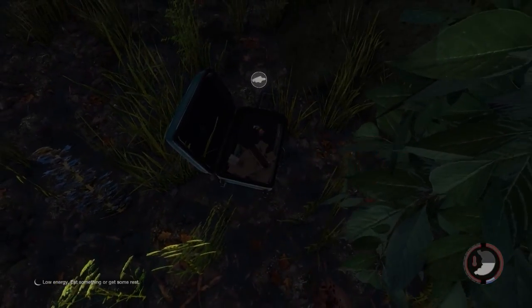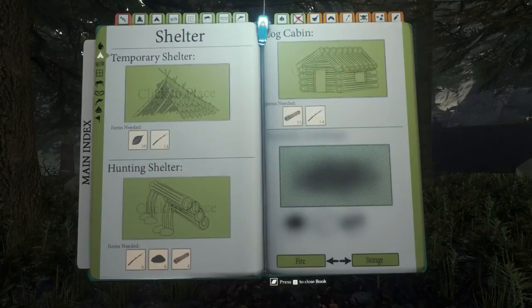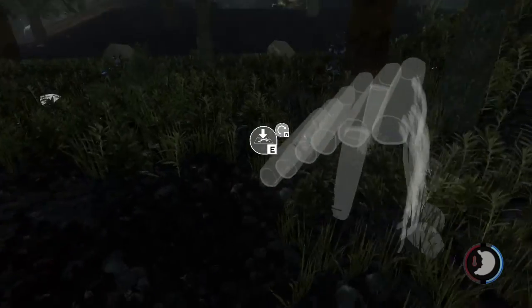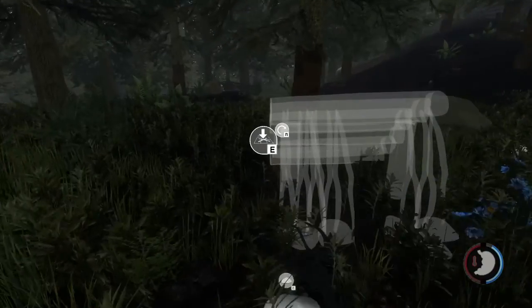After you've got all the supplies, you want to look for a place to put down a house. The best places are on high ground and in the open, so that you can see the cannibals if they start coming. After you've found a good place to build, open the survival guide by pressing B on your keyboard, then find a shelter you want to build. The easiest one to build is the hunting shelter or the temporary shelter.